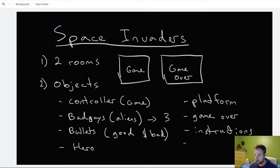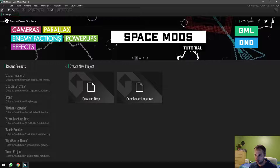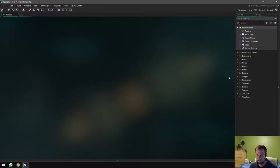I'm going to make a new project using GameMaker Language. I'll call it 'Space Invaders', save it to my desktop, and go ahead and start making all these resources. I usually like to start with sprites because they don't take a lot of thinking — you can just start making them right away.